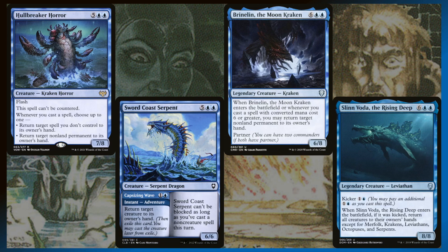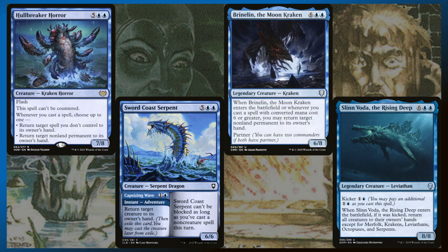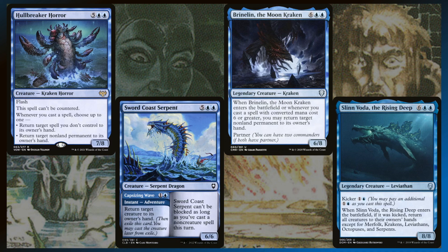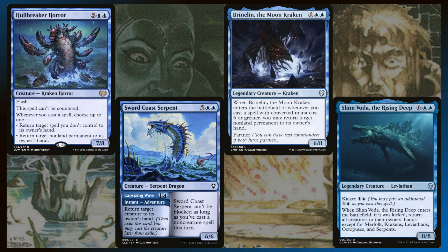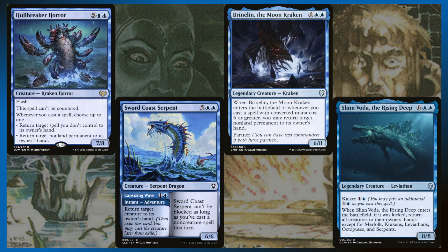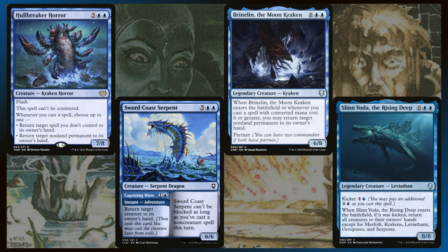These are all the sea monsters that will also be removal. Hullbreaker Horror — absolute monster of a card. Whenever you cast a spell, you get to choose one: return target spell you don't control to its owner's hand, or return target non-land permanent to its owner's hand. The reason that's wild is because Hullbreaker Horror can get around uncounterable spells. Say someone plays a Void Rend to blow up your Hullbreaker Horror — you could cast a spell to bounce their Void Rend back to their hand, making them waste mana and getting incremental value.